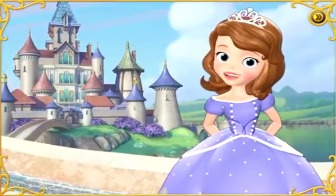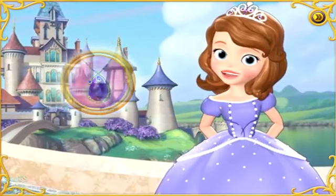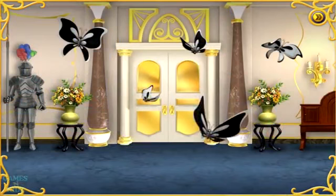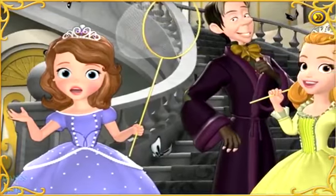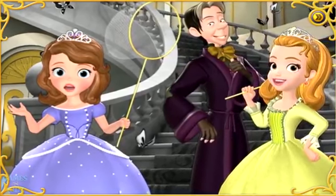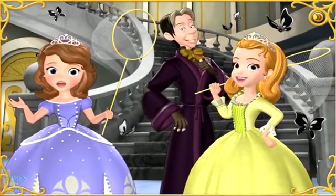If we catch all the butterflies, I can get my amulet back and send Princess Ivy away for good! Oh no! The butterflies are in the castle, and they're turning everything black and white! Would you help Amber and me catch the butterflies with our nets? Mr. Cedric will help us too, and I'm sure that together we can save the castle and Enchantia from Princess Ivy's curse!